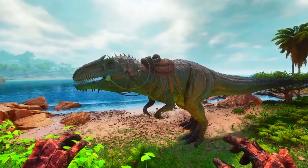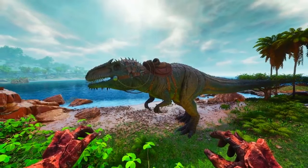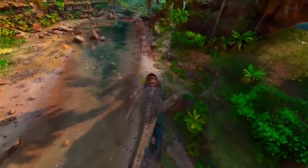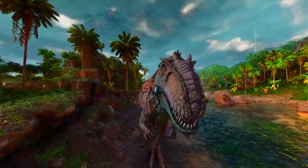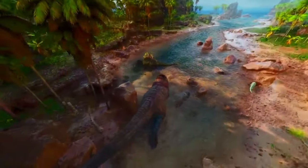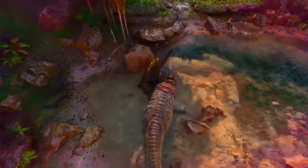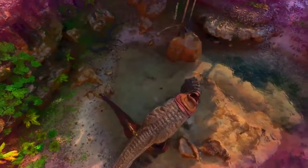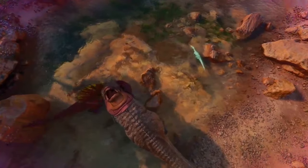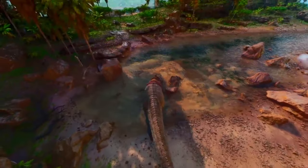In at number 2, we have the Giga. The Giganotosaurus boasts incredibly high base damage and health stats, making it one of the strongest land creatures in the game. Its damage output surpasses most other creatures, allowing it to decimate opponents quickly. Gigas are highly sought after in PvP scenarios due to their devastating combat abilities. They can deal massive damage to structures and creatures, making them an exceptional siege creature during raids or base defenses. Gigas are massive creatures, instilling fear in both players and AI-controlled creatures. Despite their immense strength, Gigas are also efficient gatherers, particularly for meat and hide.